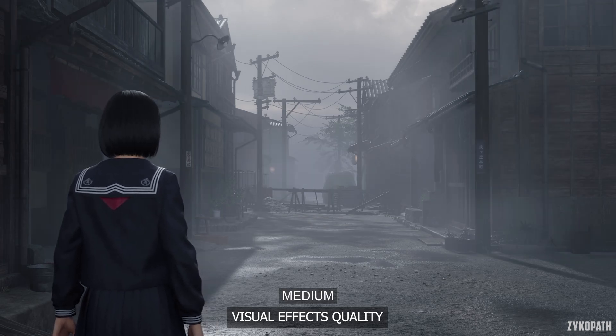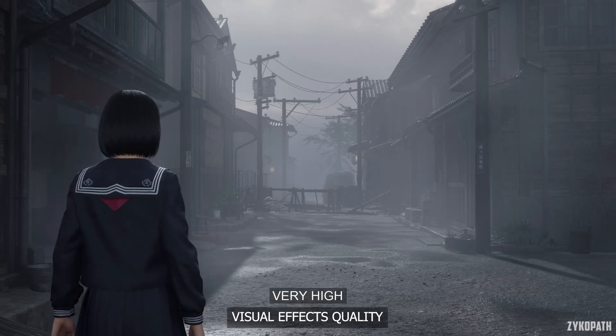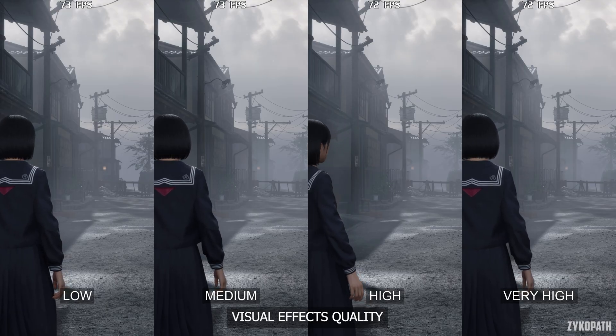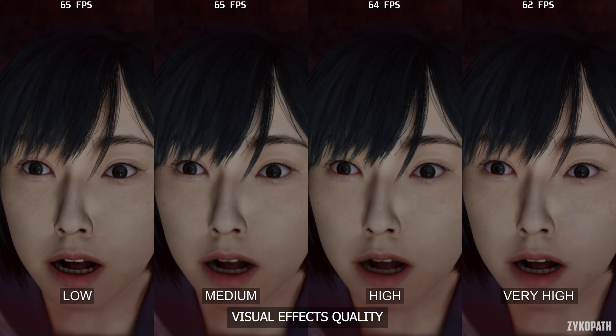The visual effects quality setting enables distant fog when going from Low to Medium. On Very High, it is supposed to enable rolling fog near the player, though I couldn't confirm this in testing. It also enables subsurface scattering on character skins, but the Medium and High options degrade hair quality where it overlaps the face — so only Very High is the viable option. Thankfully it only has a small FPS impact, so use Very High as it is worth it.